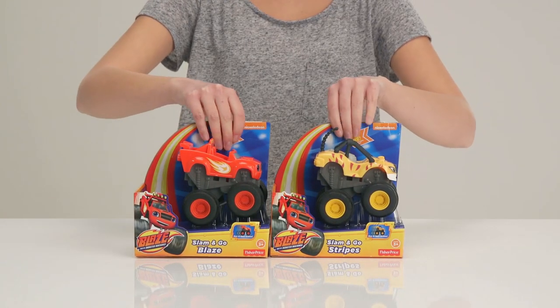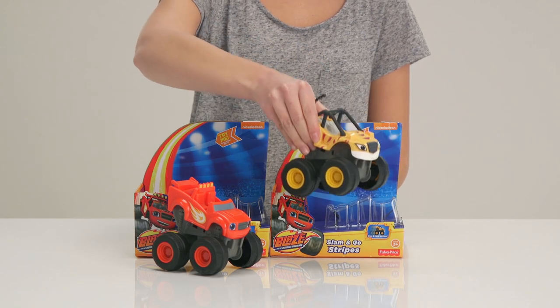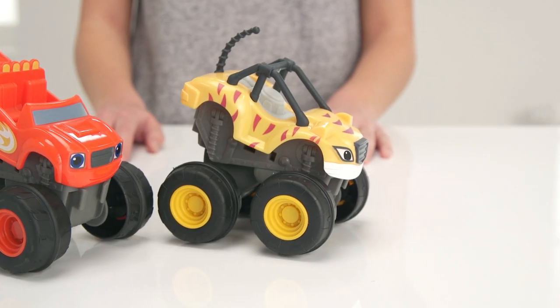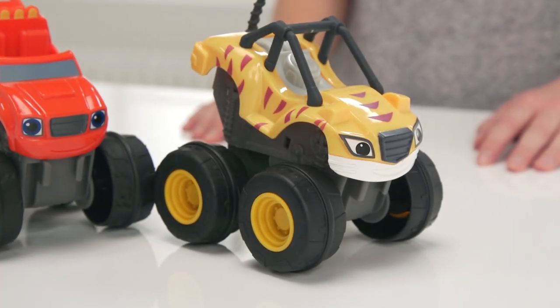It's Blaze and Stripes from the Slam and Go assortment. Blaze is our hero and is kind and brave and the best racer in Axel City. Plus he looks super cool. Stripes is amazing with his tiger stripes and senses.